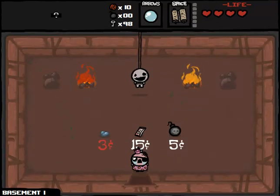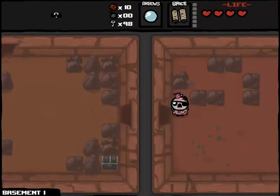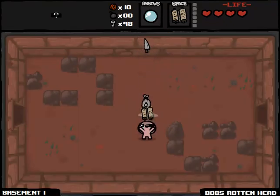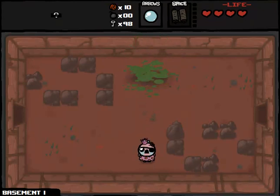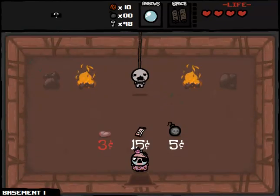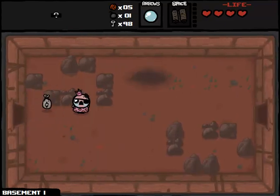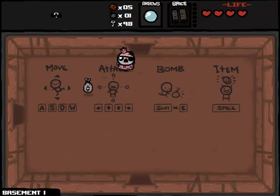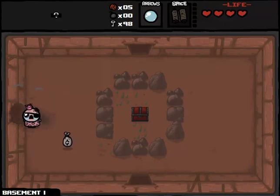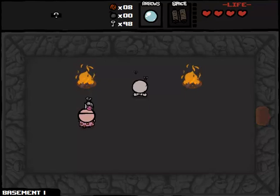The shop has the Steam Sale, which I would love to get. If we still had Kamikaze I could maybe bomb my way into the shop, or a secret room which is probably here. Oh, it's Bob's Rotten Head — we could get so lucky. Oh my god, it stopped just short! Do we want to spend any money at the shop? We could get a bomb, possibly get ten cents, and then buy the Steam Sale. Or we could open that treasure chest there. It is indeed there, but we only get three cents. That's really disappointing.